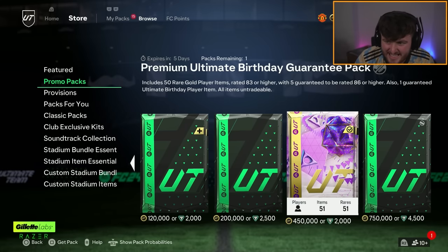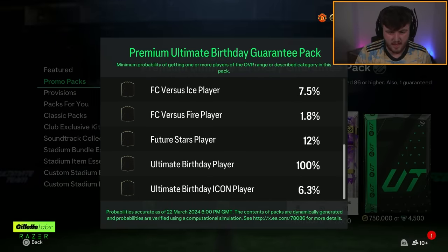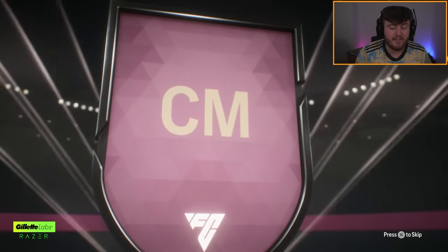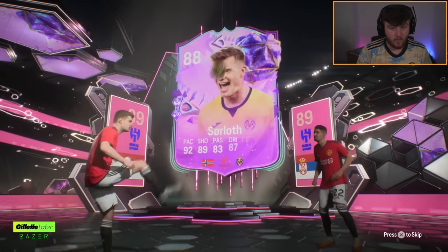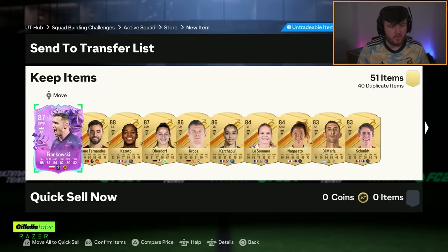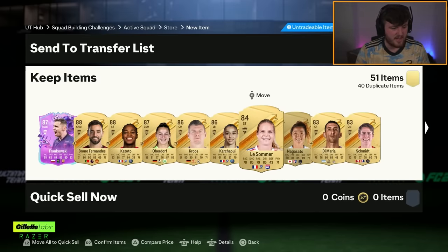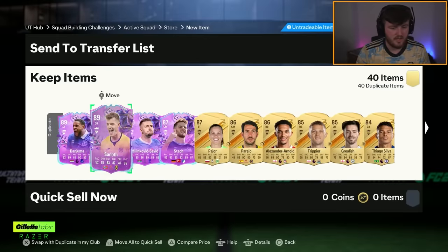We'll open up the premium birthday guarantee as well - one guaranteed Foot birthday item. Nor does it say anything about team one or two in the odds. But I got a lot of team ones in the first one, and I'm hoping we can get a guaranteed team two here. Milinkovic-Savic again - but it is a double walkout, so we could get like Salah or Messi or Solov. Frankowski - I've already got the other version. Why is team one in this? We had a whole week to get team ones. Four team one cards - that's not fun.